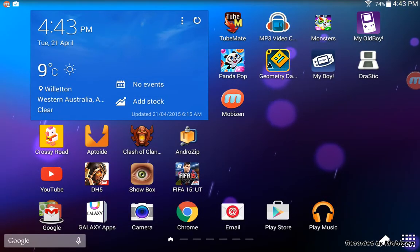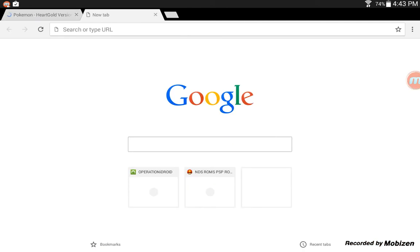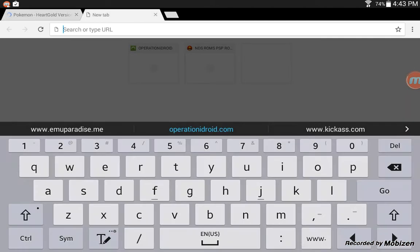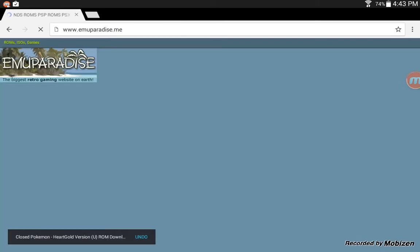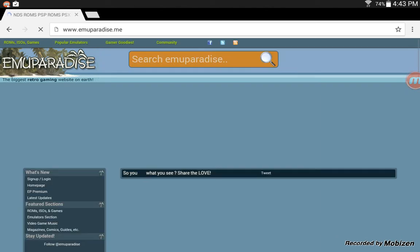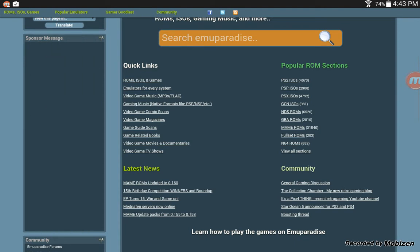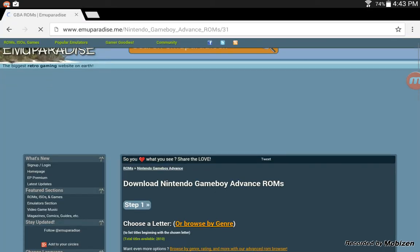Then, exact same thing — go to MU Paradise. Just put in a search. It's about GBA — like this. We'll make another video teaching you guys how to get cheats in this and how to make them work.